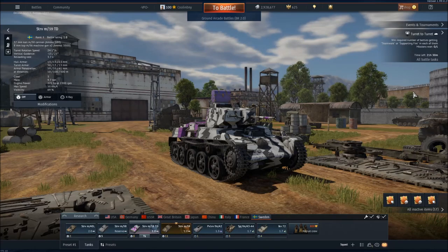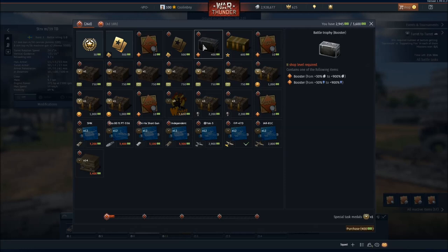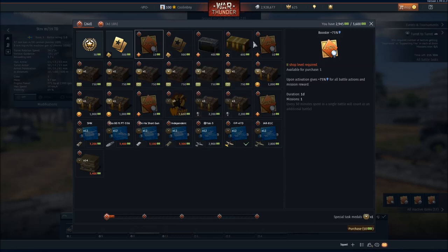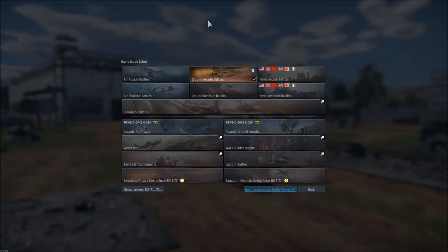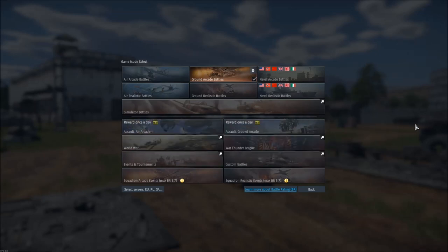These boosters make all the difference and can be a huge part of your RP strategy. For the War Bonds, just go here — these are the specific Battle Trophies I'm talking about, and you can go up to 900%. Additionally, once you reach certain ranks in the War Bond Shop, you can actually buy boosters there that will grant RP all the way up to 500% if you reach the level five shop, which is huge. You can upgrade your shop by completing regular battle tasks on a daily basis. And for the Assault Arcade, completing those missions will get you up to a 300% booster.